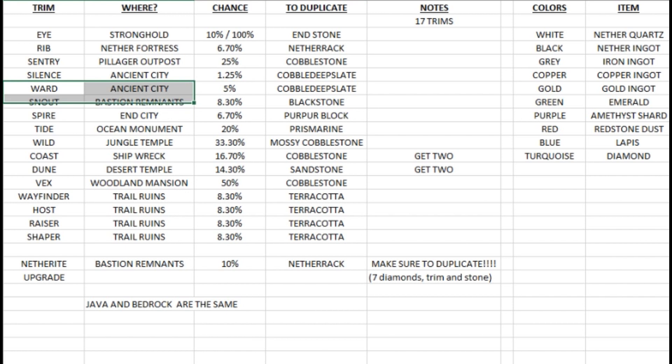The next two are the silence trim and the ward trim — both found in the ancient city. The silence trim is probably the toughest trim in the entire game to get at only 1.25 percent, and you're already in the dangerous ancient city. The ward trim is a 5 percent chance, which is also not great, but I was lucky enough to find the ward. You need cobbled deepslate in order to duplicate either of them.